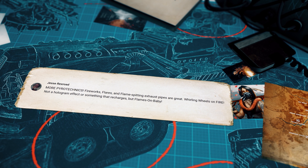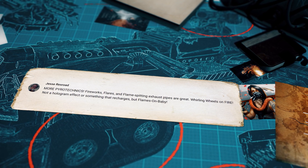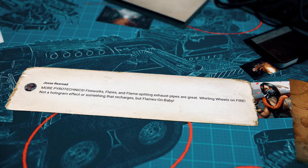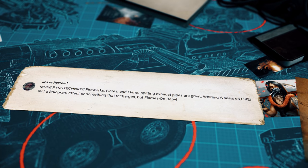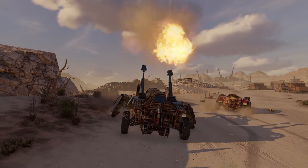Jesse Rexroad says: 'More pyrotechnics! Fireworks, flares, and flame-spitting exhaust pipes are great! Whirling wheels on fire! Not a hologram effect or something that recharges, but flames on, baby!' Odagon approves of this message.